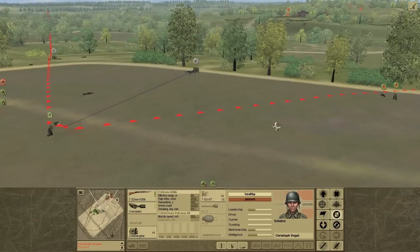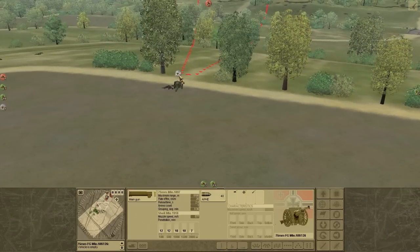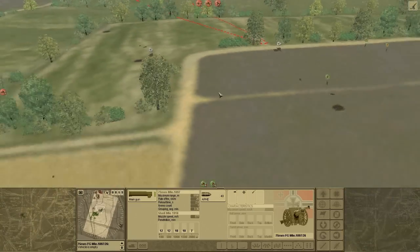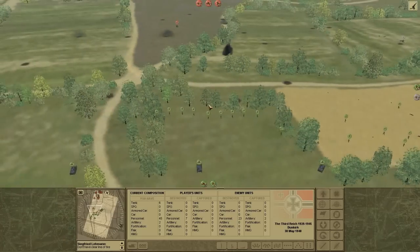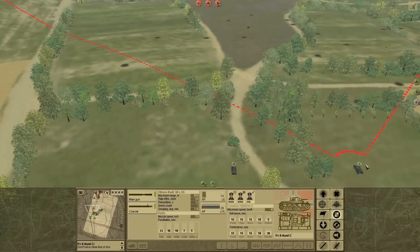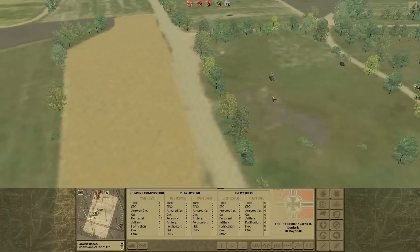Anyone that they come across or see, if they can, they engage it. These guys were running away for some reason, but I told them to get back out front. This gun shoots heat ammo too, which is basically an anti-infantry strike.